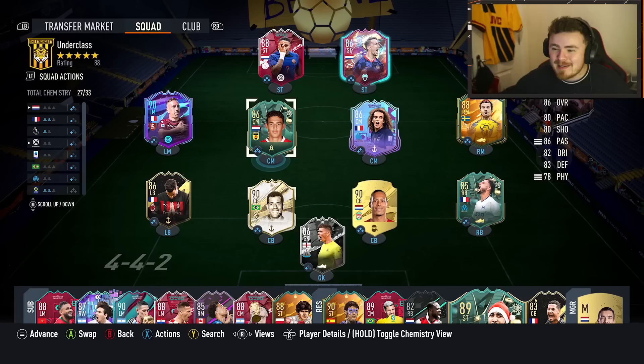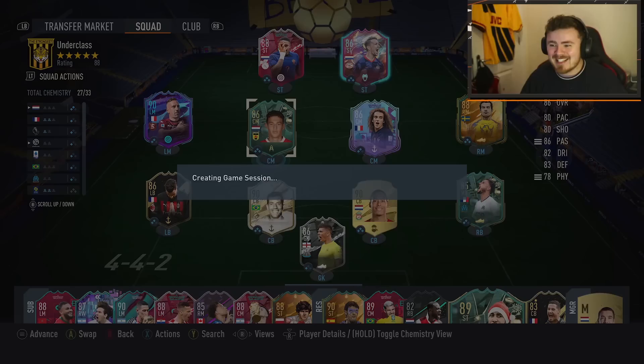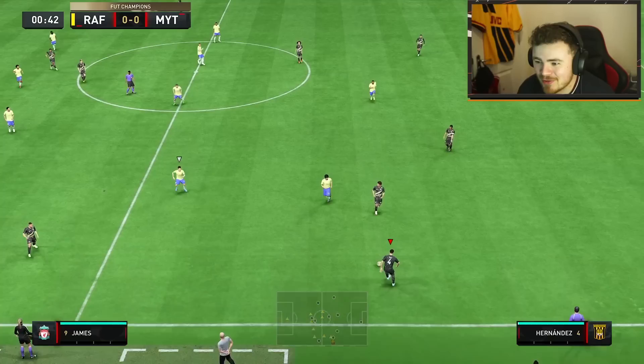An absolute beast in the middle of the park. My team's a bit makeshift — we've got Bergwijn, we've got De Jong in the team here just to get him in on full chem. Do drop me a like if you're excited. Let me know what you think of the Hullet card — sounds weird saying that. Is he going to be as good as his dad? That's the question. Let's get into it. Footchamps qualifiers is where I am, by the way. Big Hullet on the scene.